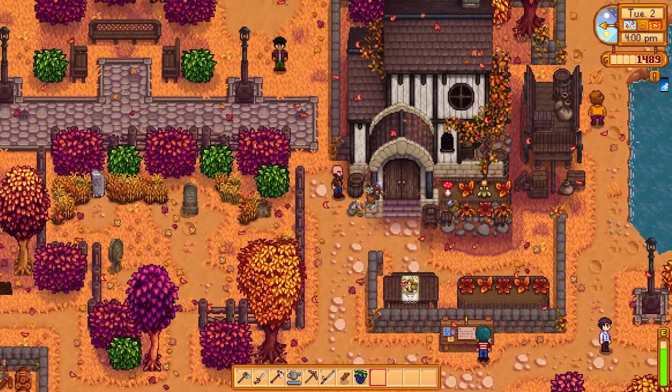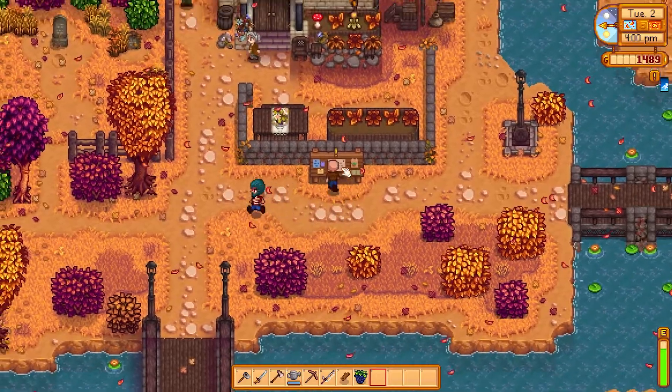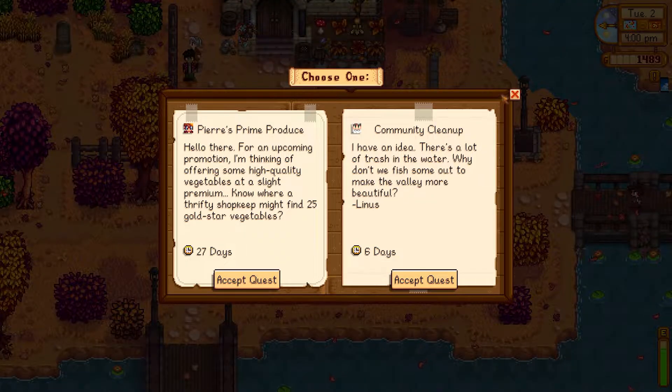I'm not expecting much of a gift from Linus — he doesn't have a lot of cash. Well, he's actually a millionaire, isn't he? I think so. What do you want to pick? I guess if we want more we'd pick Linus, but I think the longer it is the better the gift. Let's do Pierre's. 25 gold star vegetables — do you think we can do it?